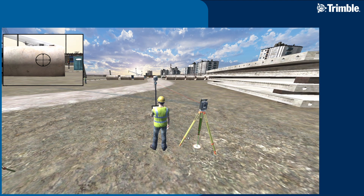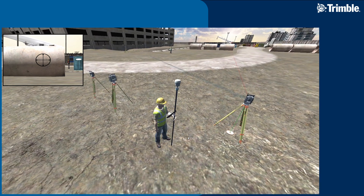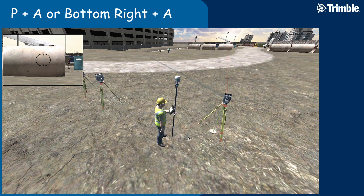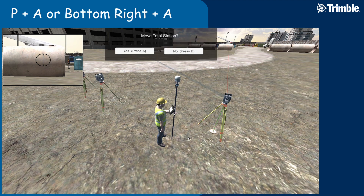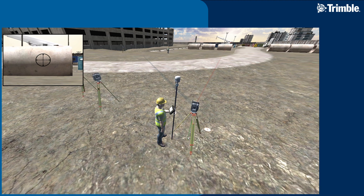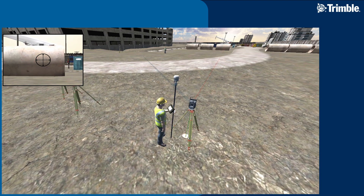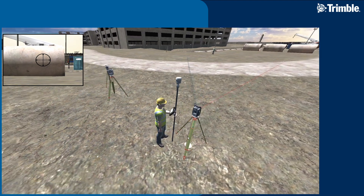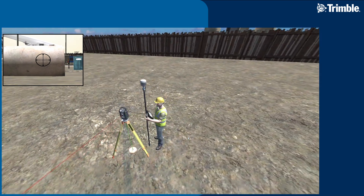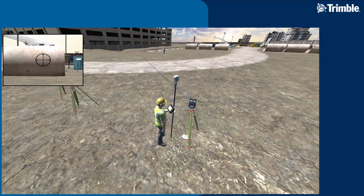To do that, use the function key P on the keyboard, or on the Xbox controller it's the bottom right button. It will ask if you want to move the total station — say yes. Hold the two bottom buttons and use the movement controls to place the total station exactly where you want, making sure you are perfectly over your control mark.